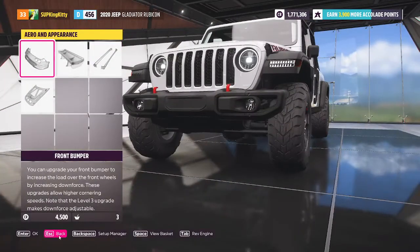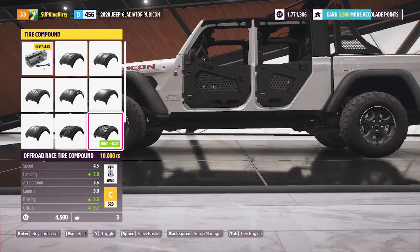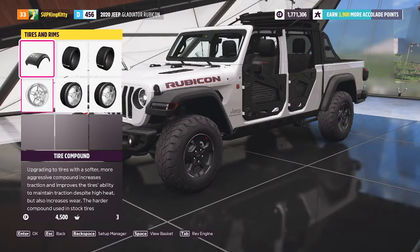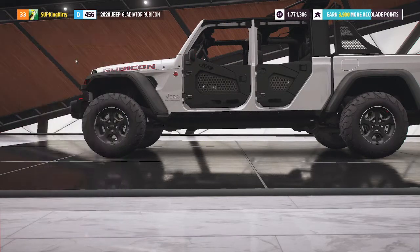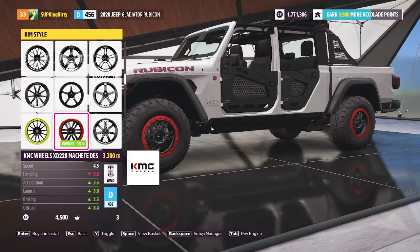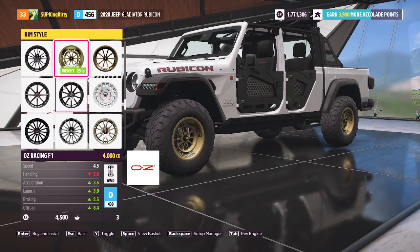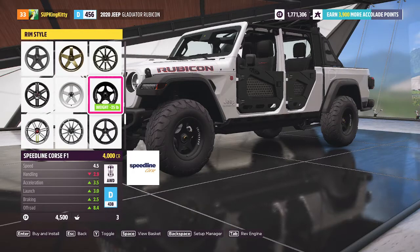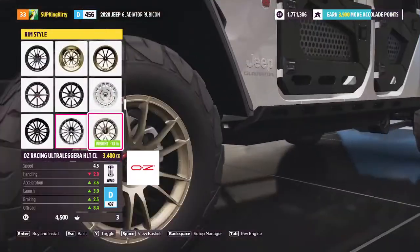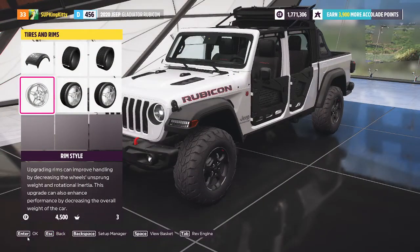Did I do a rear bumper? There isn't any, okay. Now for tires — I think the tires are already good. The stock ones are bigger, so I'll just leave those. Now for the rims. I might leave them because they look pretty good how they are. I might do the red beadlocks, but I don't know. I'm not sure what to do — I might just leave it with the stock ones. Yeah, I'll leave the tires and rims how they are.